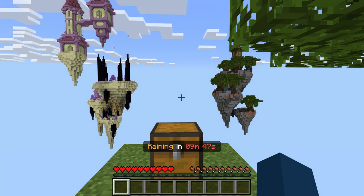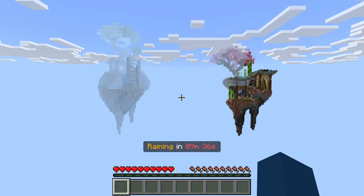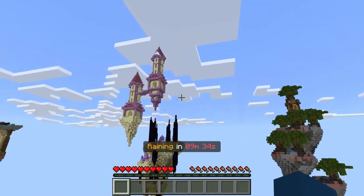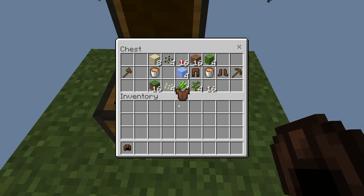We're playing sky block, but there's gonna be a little bit different. You see a little icon in the middle of my screen down in the middle saying raining in nine minutes and 40 seconds. Something is gonna happen — I'm not gonna tell you exactly what — but something is going to rain from the sky to make this sky block a little bit more interesting.